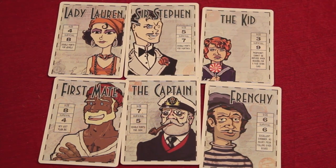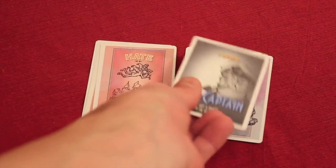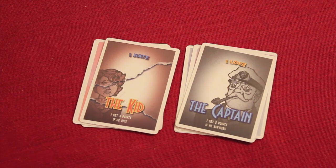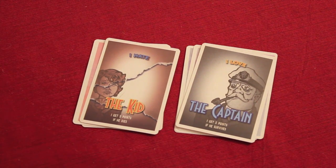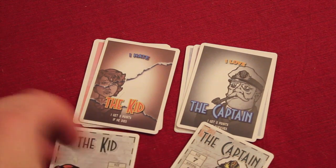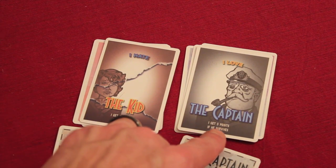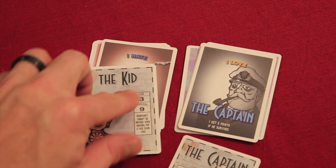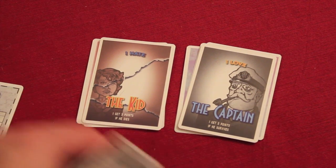Each player is given one love card and one hate card. These cards tell you who you love and who you hate. For example, we would love the captain and hate the kid. That means I get five points if the captain survives, and three points if the kid dies. The points correspond to the survival value on the character card — the captain's survival is five, and the kid's survival is nine but his size is only three, so if he dies I get three points because he's easy to kill. It's quite balanced.